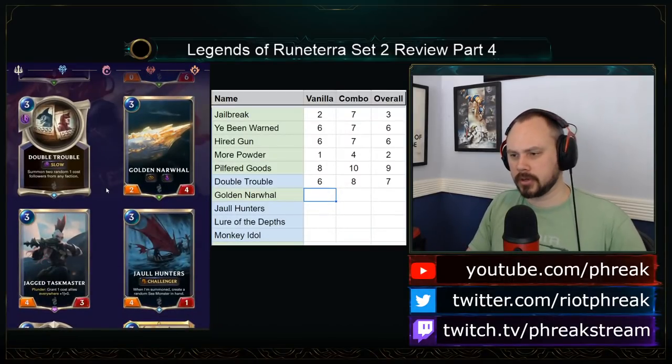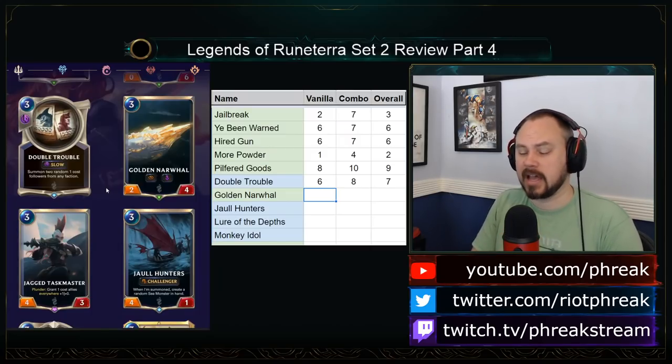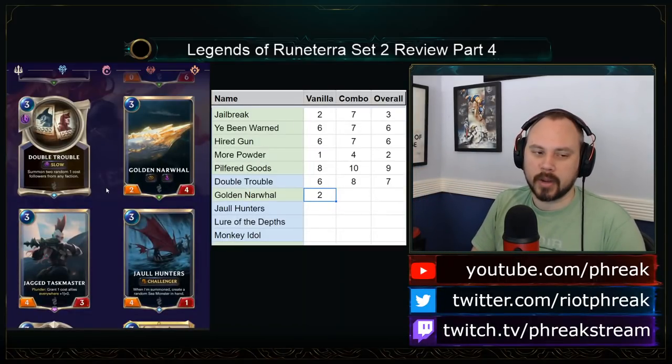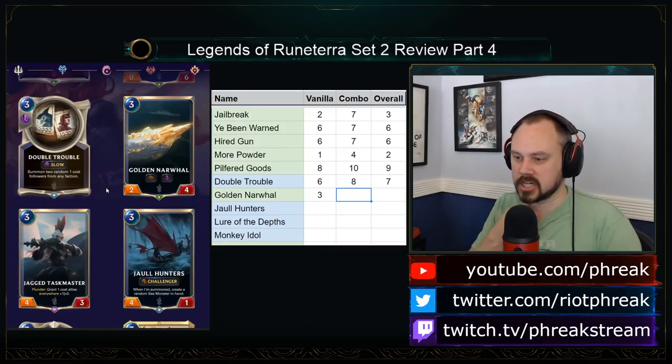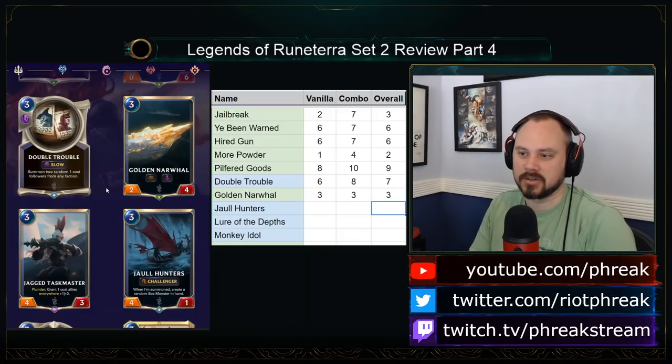Golden Narwhal is a 3-mana 2-4 Elusive Vulnerable — the first card that isn't Powder Kegs that is Vulnerable on your side. Is this a good card? Not really. I want to go down to 2. It's almost there to be an Elusive Blocker, and yet they can gum this thing up by throwing a random token at it. The stat line is okay — 3 for 2-4 Elusive is actually pretty good — but Vulnerable pulls it down. I don't see where the combo potential is. I don't think this card is good.